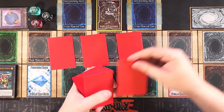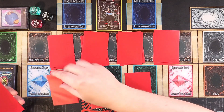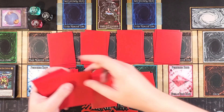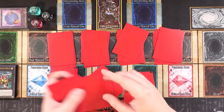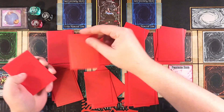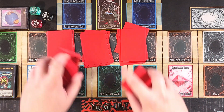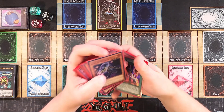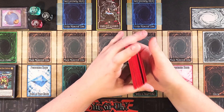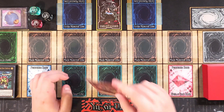If you'd like to check out the deck profile, it's linked down in the description below as always. This deck is really amazing — we have an in-archetype Rescue Rabbit, an extra Normal Summon, and even a searcher for counter-counter traps. We also have even more powerful cards in the extra deck, so let's shuffle up and see what we can draw into.